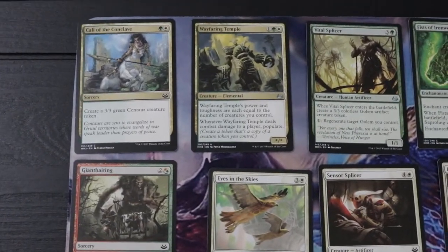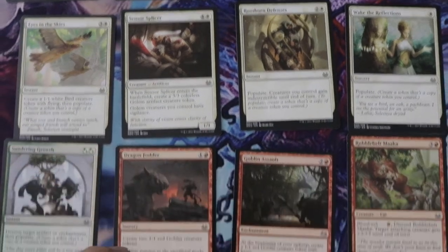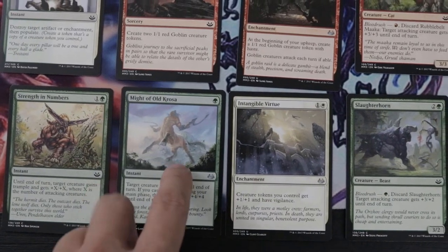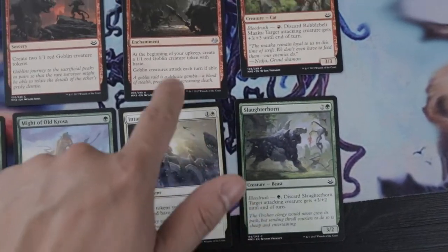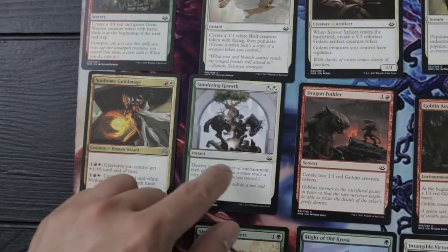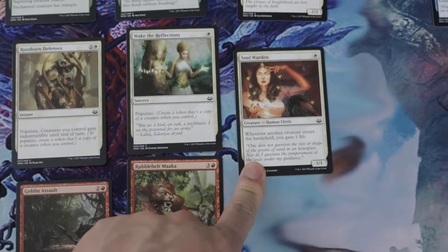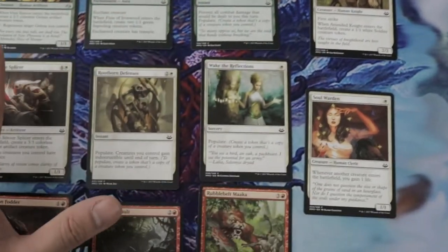What I'm talking about is a green-white-red token deck built for draft. Key cards are definitely Intangible Virtue, which pumps up all your tokens, Strength in Numbers, and Might — so when you attack you get a sort of Behemoth effect. You also have bloodrush cards from Gatecrash to pump, populate, and your cards gain indestructible for Damnation. You can also add a soul sister version to keep gaining life.